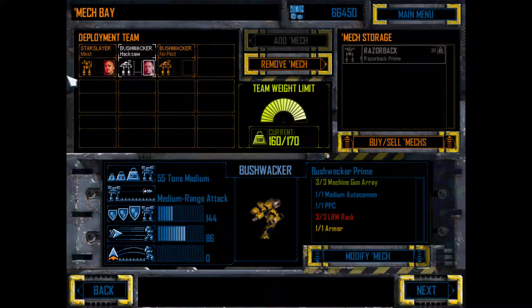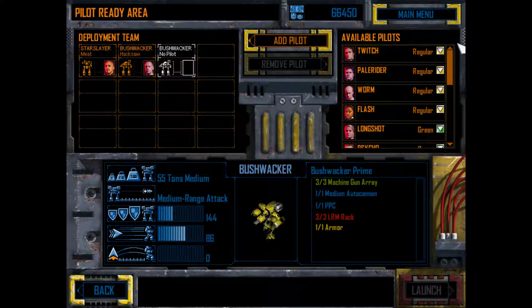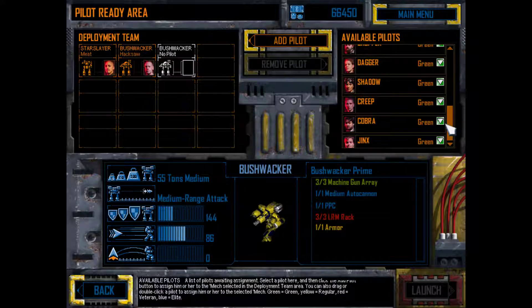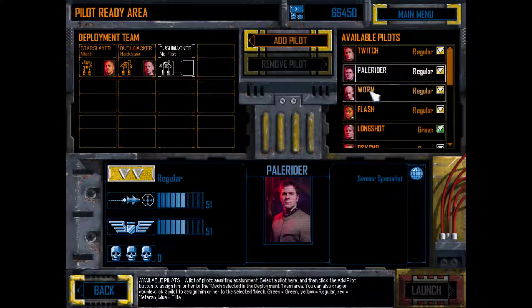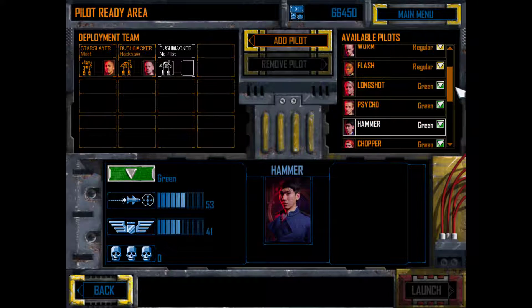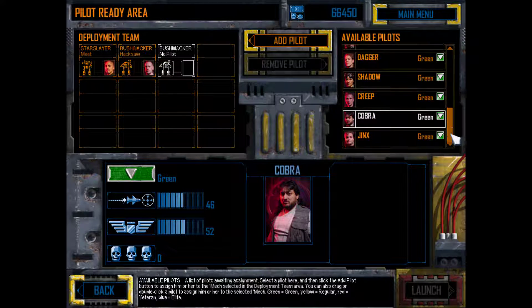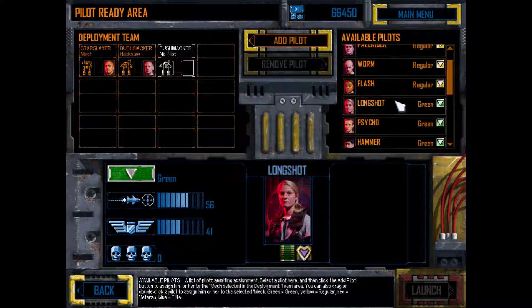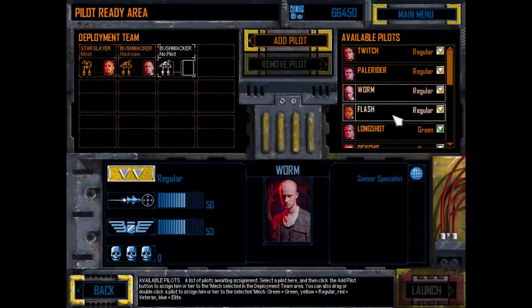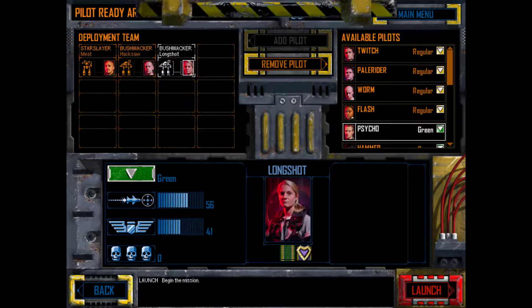Let's go ahead and deploy this. In the pilot-ready area, you assign a pilot to each mech we're taking on the next mission. Click on pilots in the available pilots list to view their information. I'm just looking for whoever our best shot is right now — and it looks like that's probably going to be Longshot. Longshot's our best shot, so we'll bring her. What could go wrong? It's just a mech commander game.